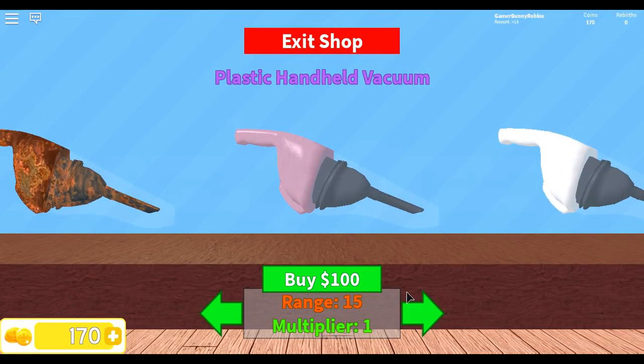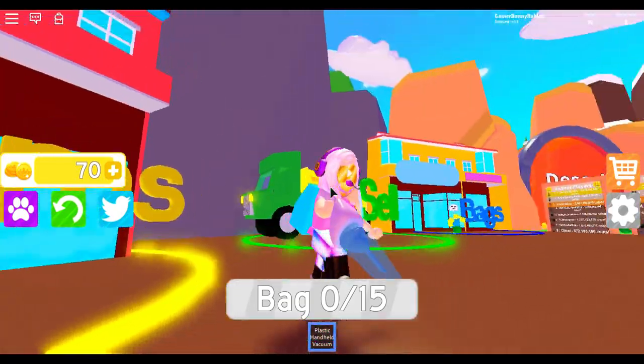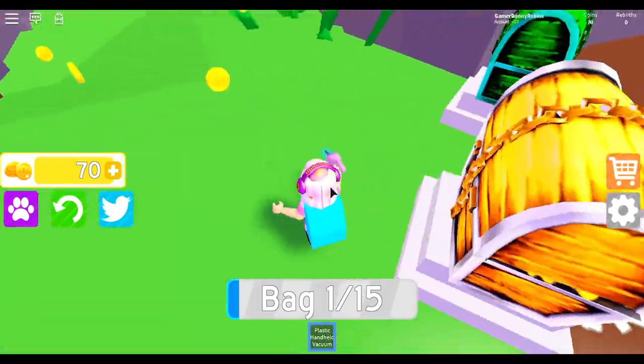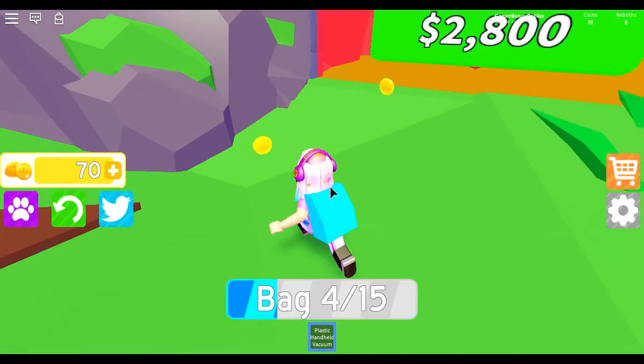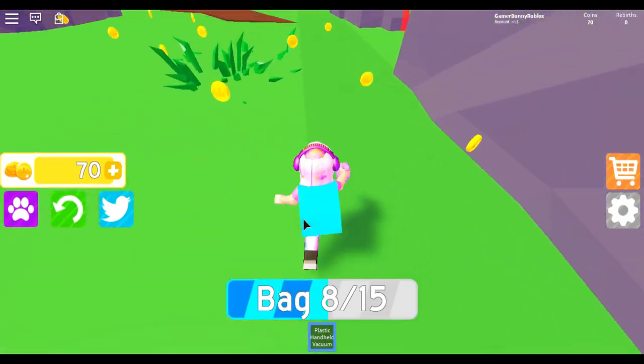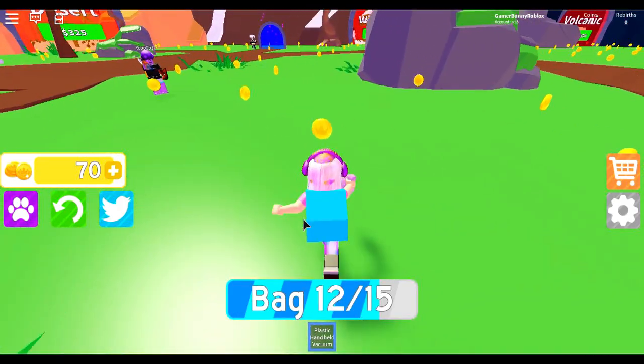The plastic handheld vacuum! Let's buy it — and it's purple now, okay, that's really cool. It's a little bit faster. I could collect these coins a little bit faster, just a little bit.